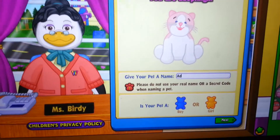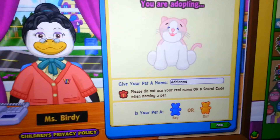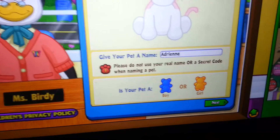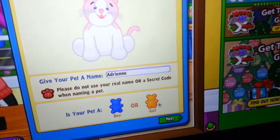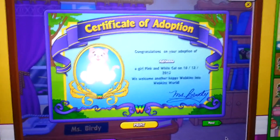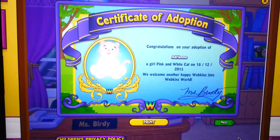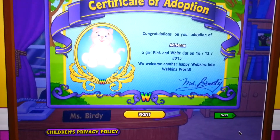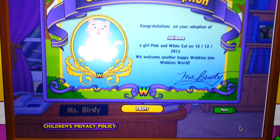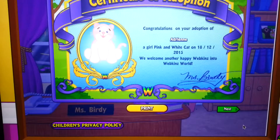Adrian — double checking to see if I spelled it correctly. Okay, girl. Certificate of Adoption. Congratulations on your adoption of Adrian, a girl pink and white cat on December 18, 2015. We welcome another happy Webkinz into Webkinz World.